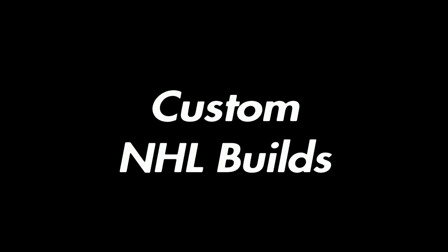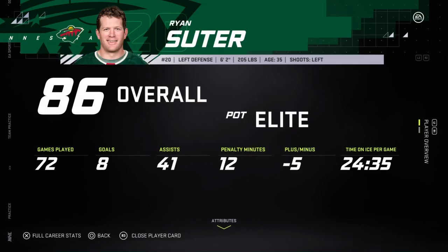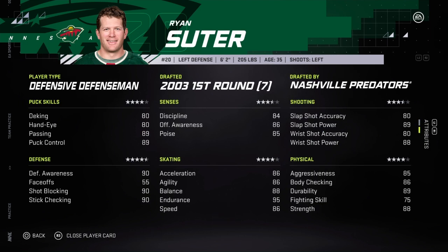Alright guys, it's been a while since I did one of these videos but I'm back again with another custom NHL build. This time around it is the highly requested Ryan Suitor — okay, so nobody actually requested Ryan Suitor, and I get it: he's not the flashiest or most exciting player, he's never won a Norris or a Cup, he doesn't really have the hardware, and he won't be a hall of famer.